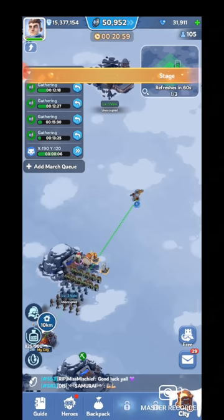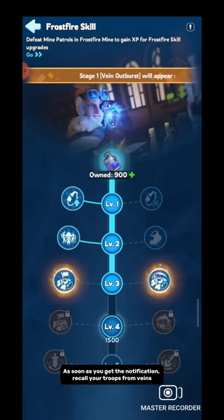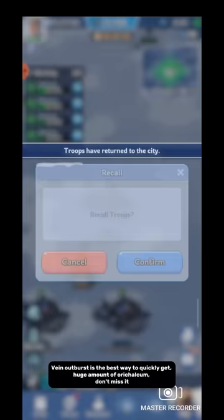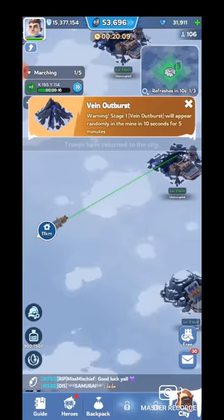There will be a total of 6 vein outbursts at the 20-minute, 19-minute, 18-minute, 10-minute, 9-minute, and 8-minute time marks. You will get a notification before a vein outburst. As soon as you get the notification, recall your troops from veins, because you need all your queues for the vein outburst. Vein outburst is the best way to quickly get a huge amount of orhalcum — don't miss it. I have recalled all troops and vein outburst has started. Random volcano-like structures will appear on the map.